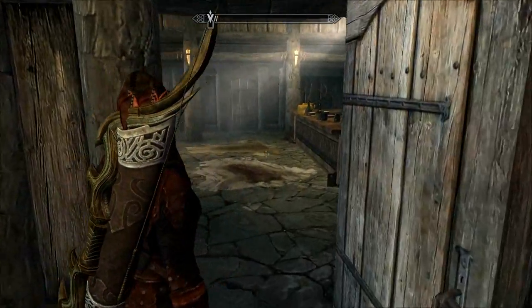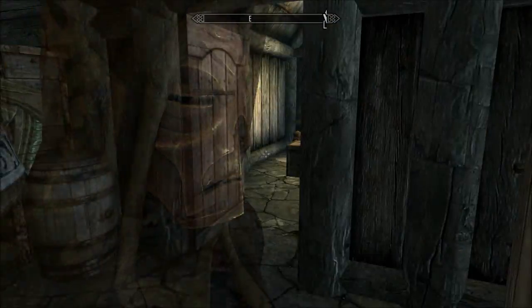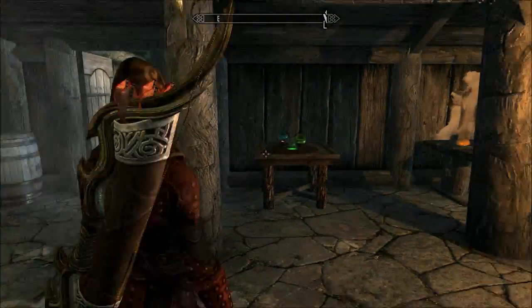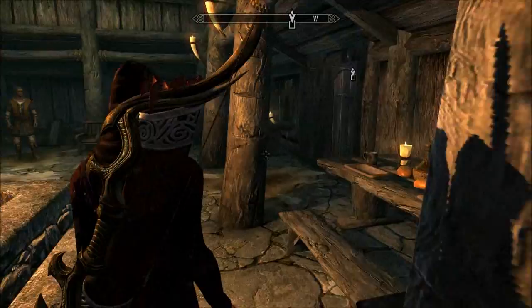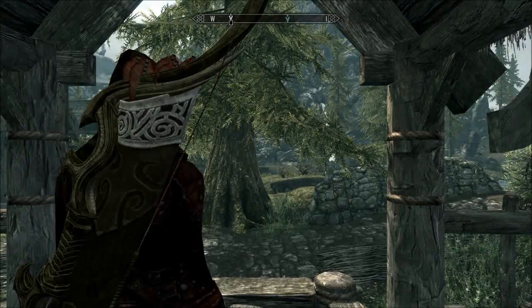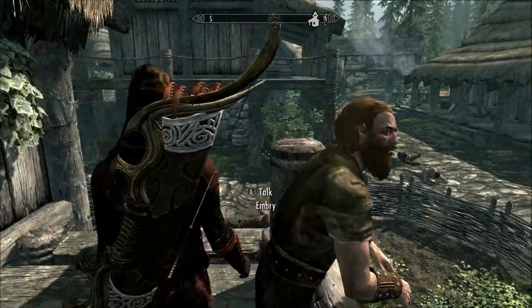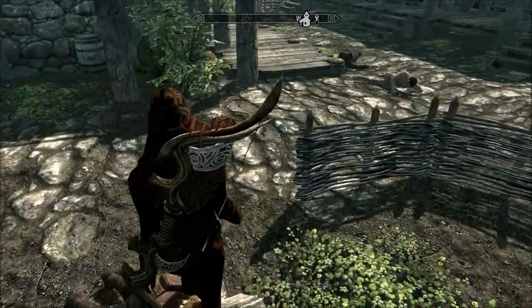It cost me like 10,000 gold. I just went around scavenging for stuff and found this cool helmet that makes all costs in all businesses decrease by 20%. Every price when I buy decreases by 20%, and I found that helmet in Volksskygge.